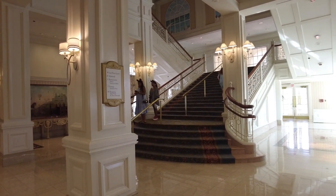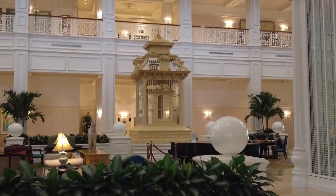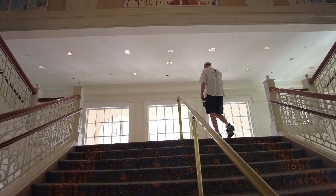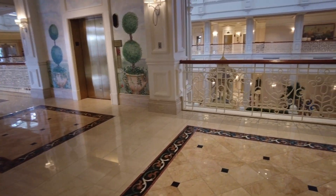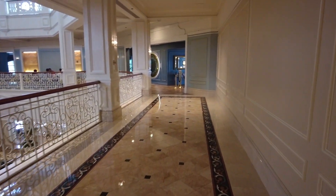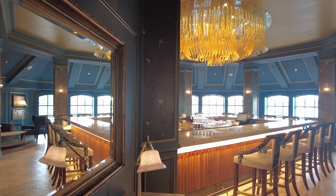That wraps up the bottom floor. We're going to take the stairs up — elevators are on the right or on the other side of the lobby right across from the gold bird cage. I've always loved these stairs because it feels like I'm on a cruise ship — really narrow with a beautifully detailed stairwell ceiling. At the top we turn right, and that leads us to the Enchanted Rose Lounge.